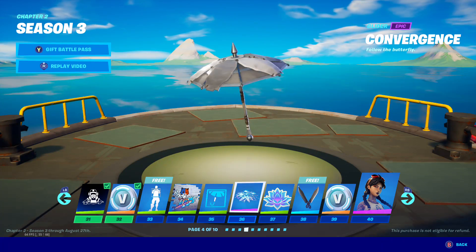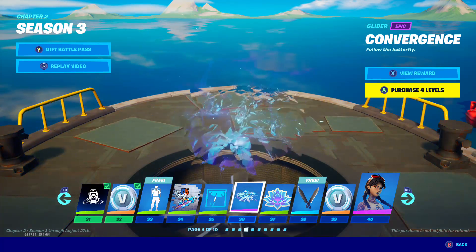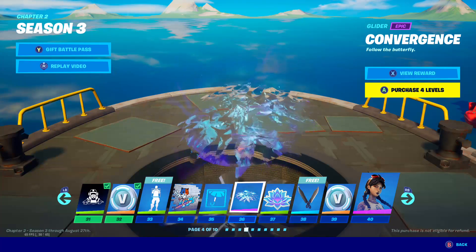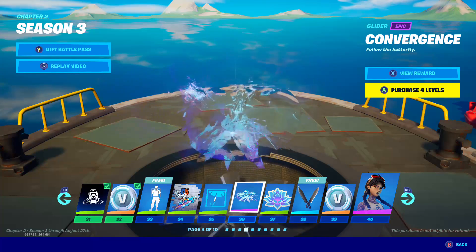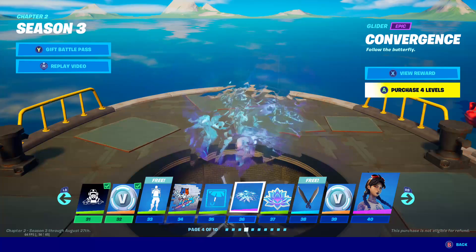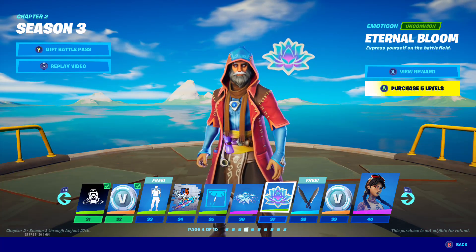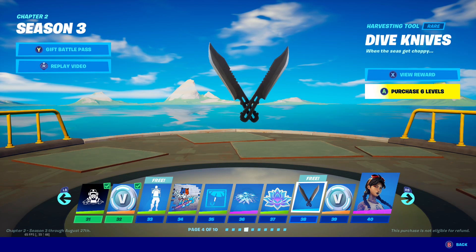And we got the shaft upgrade — very cool. And we got the butterfly glider. When I first saw this, I thought of an umbrella, but it's a glider — of course it's a glider. Very cool, I love it. It would go very well with the dream skin. The Eternal Bloom — very cool. And we got the dive knives — very cool.